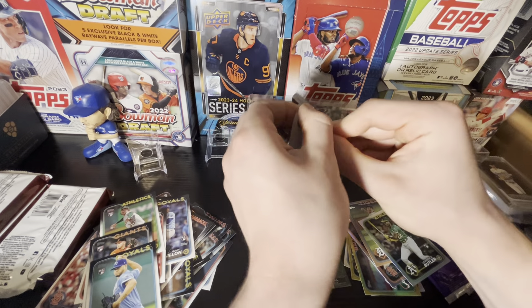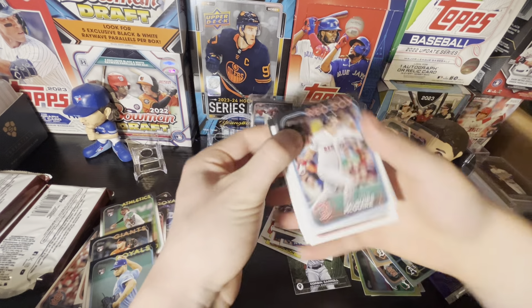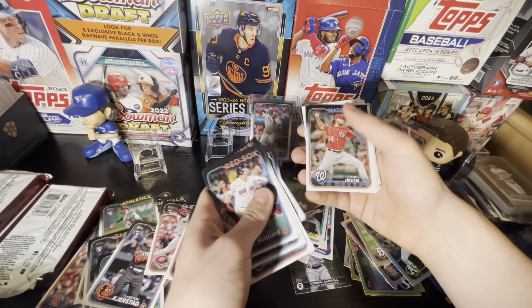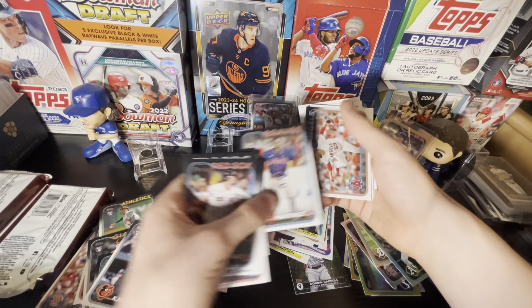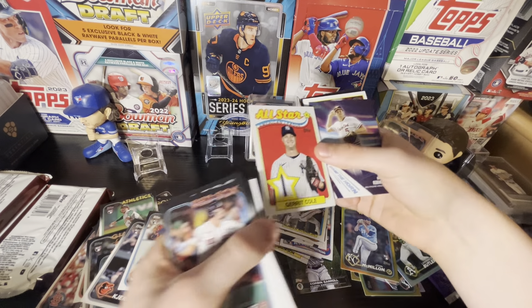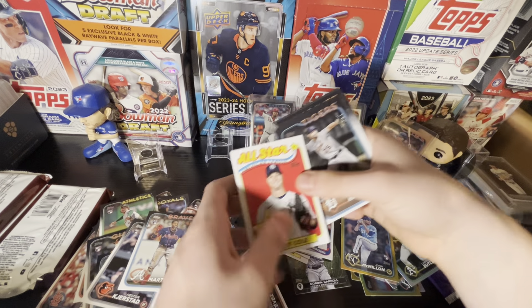Final four packs and then the silver packs — we can still pull an auto or a numbered card. Looks like we got a relic! Our relic here is Reese McGuire. Heston Kerstad is also a top rookie in this set. Pablo Lopez, Jake Irvin, J.P. Martinez rookie card — and here's our first relic card: a Garrett Cole piece of the pinstripe. That is game used. Brooks Robinson and Austin Riley as well.